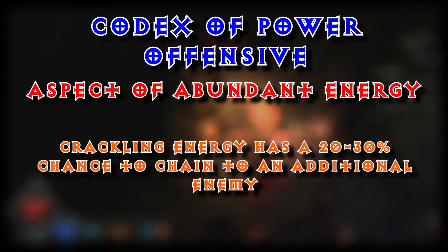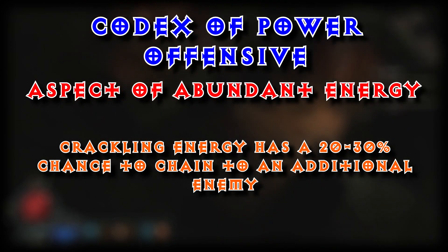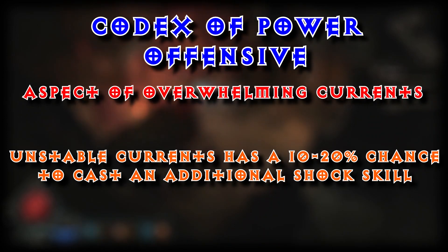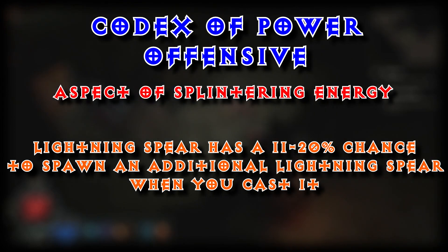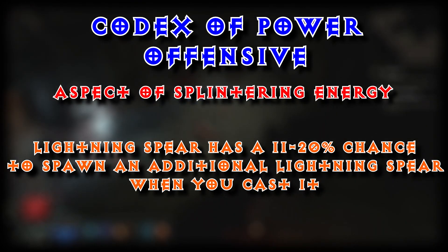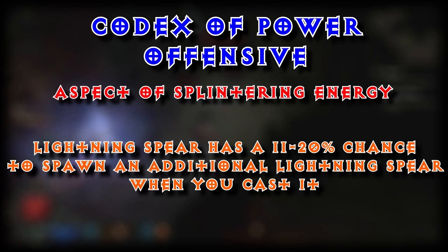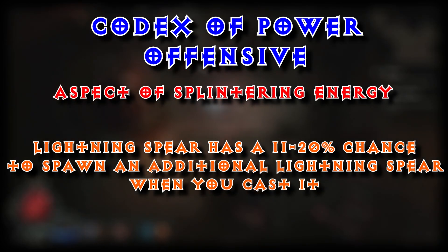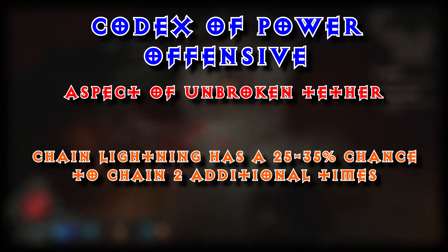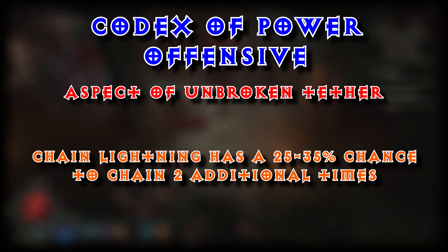Offensive aspects: Aspect of Abundant Energy — Crackling Energy has a 20% to 30% chance to chain to an additional enemy. Aspect of Overwhelming Currents — Unstable Currents has a 10% to 20% chance to cast an additional shock skill. Aspect of Splintering Energy — Lightning Spear has an 11% to 20% chance to spawn an additional Lightning Spear when you cast it. Aspect of Static Cling — your casts of Charged Bolt have a 15% to 25% chance to be attracted to enemies and last 300% longer. Aspect of Unbroken Tether — Chain Lightning has a 25% to 35% chance to chain two additional times.